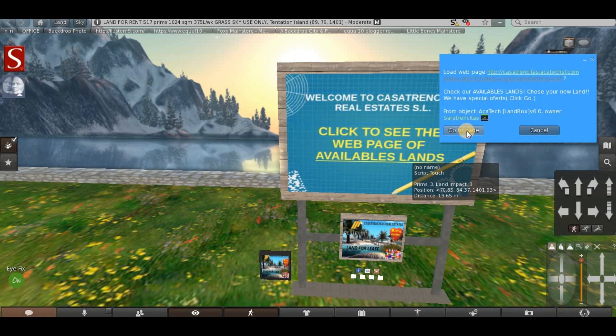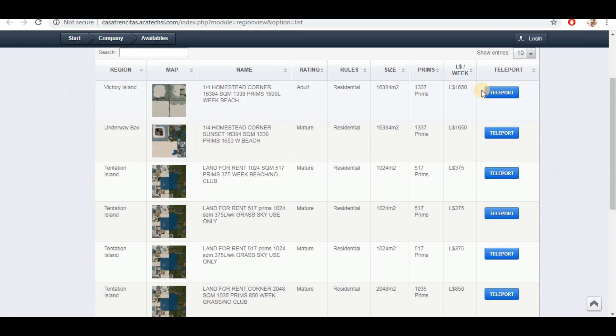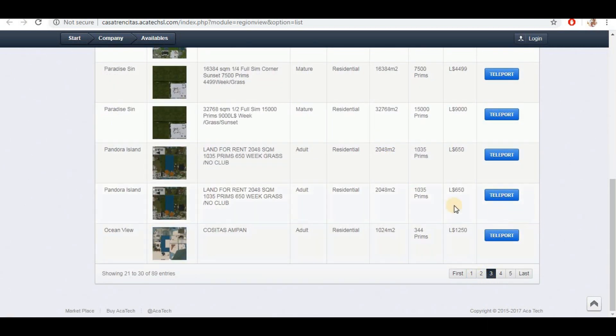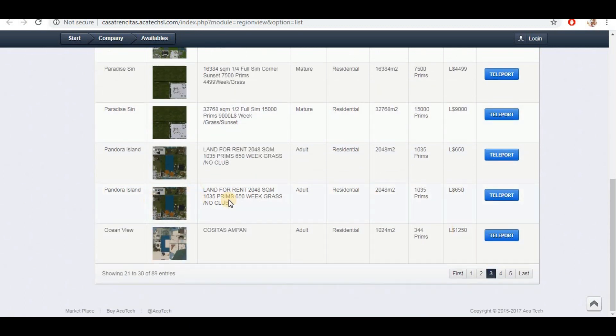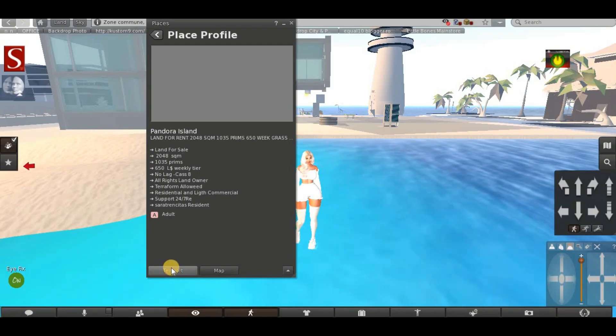When I click on that I will get the links with the available spaces and places. We have different prices — from 1659L to get 1337 prims, which is really a lot of prims; you can make a fully furnished home. We have 5 pages here. It depends on the price and how many prims you want, and you can already see here how it's going to look. Let's check this one out.